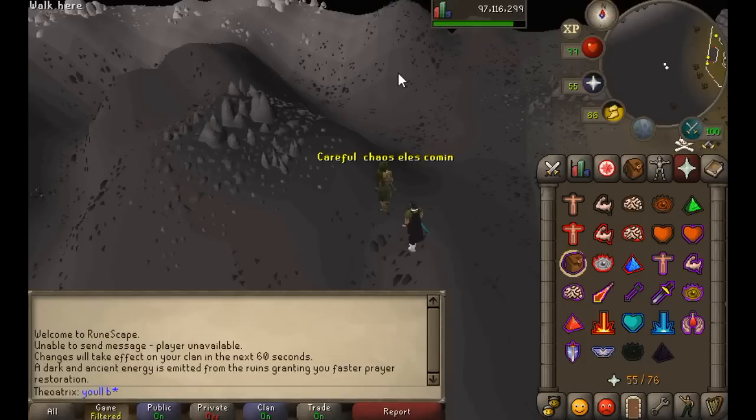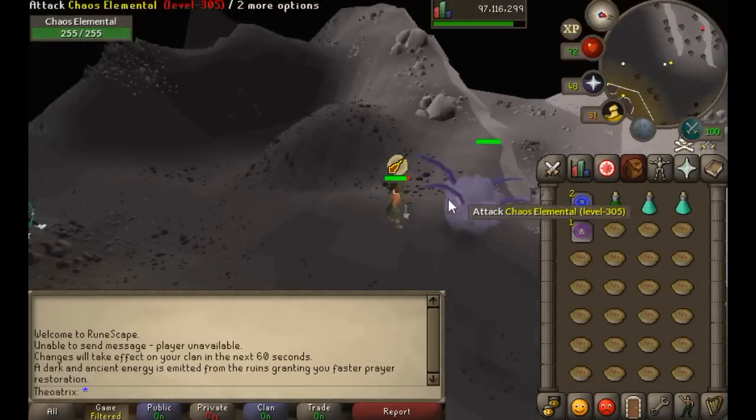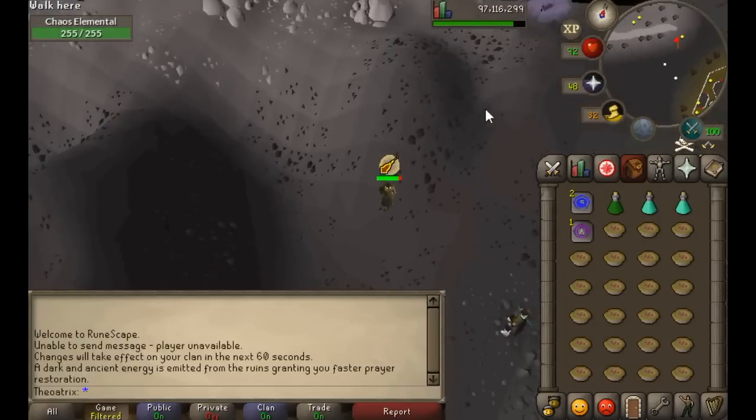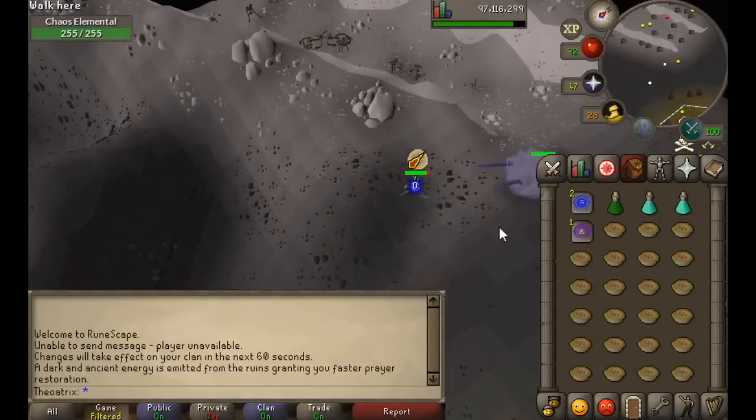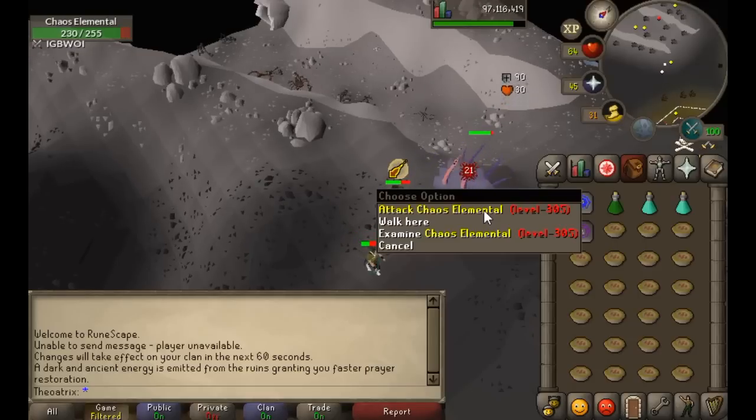Now that you're at the Chaos Elemental there are a few things you need to be aware of. The first is his teleporting attack, which is two red ball things — basically all they do is teleport you randomly about 10 squares away. The best way to get around this is to right-click the Chaos Elemental and hover over the attack option, so once you've been teleported you can just click attack and your character will run straight back to him and keep attacking.